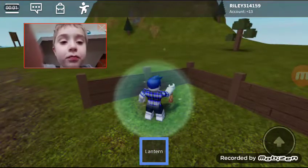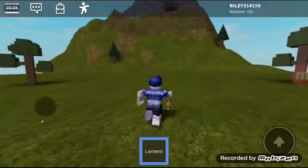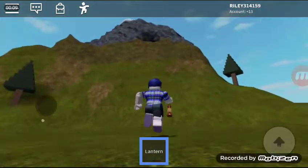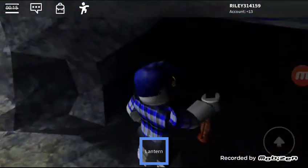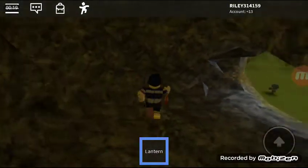Secret in Roblox. So first you need to go to your place if you haven't made a game. Then you're gonna go up inside the cave. And then you're gonna turn your lantern on by tapping on it or clicking on it if you're on a computer.